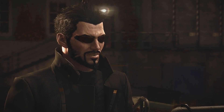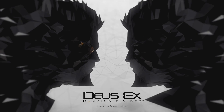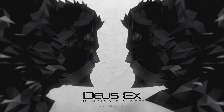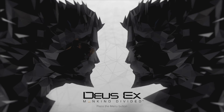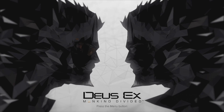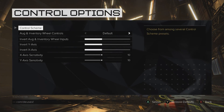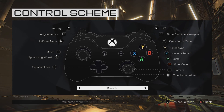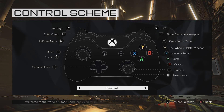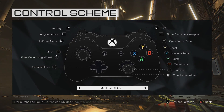The game's soundtrack is something I absolutely loved from Human Revolution and it's no different in Mankind Divided — it's very unique and fits the Deus Ex universe perfectly. Next up, controls. There are plenty of control options to fit every player's needs, with four different button layouts to choose from, as well as standard options for axis inversion and sensitivity.